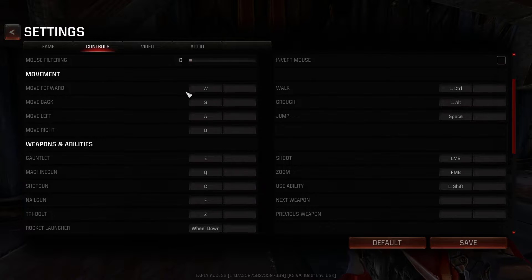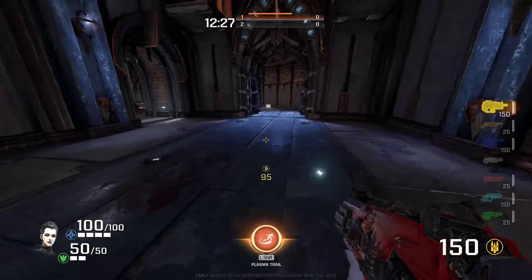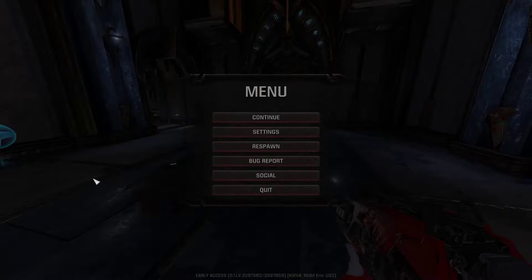My ability key is on left shift. Not having it on G or F means I can activate it with my pinky while my other three fingers control the movement. So I could be moving around in whatever pattern I need and activate my ability at any moment, completely independently.